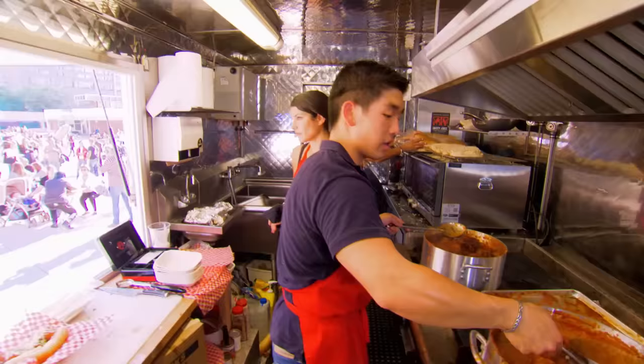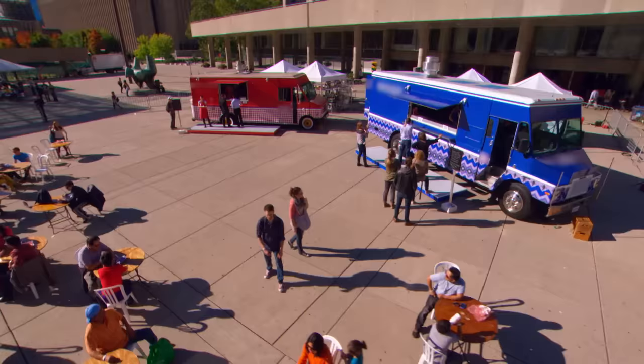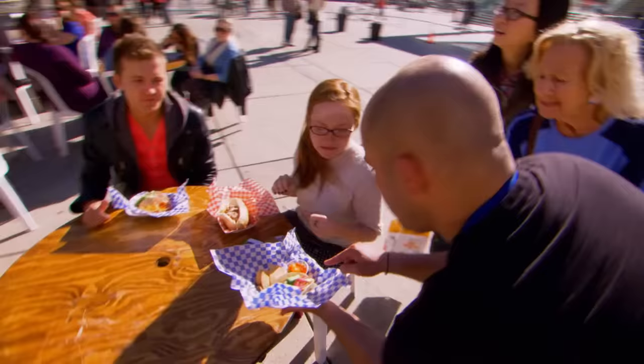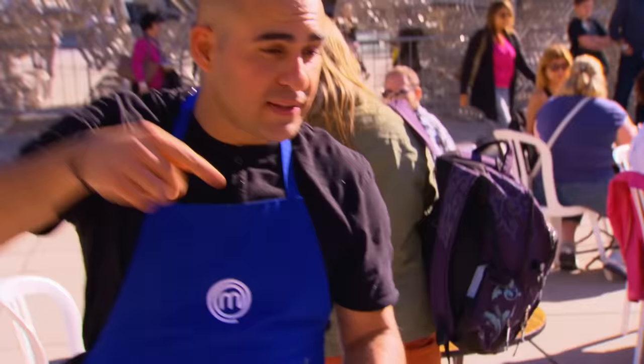The blue team seizes the opportunity while the red team is paused, working the crowd to steal customers. Pinot grabs a plate and starts promoting their marinated flank steak taco with two types of Kraft cheese — one spicy, one not. As the final minute approaches, both trucks fight to win the last few customers. The blue team's line is described as moving faster.